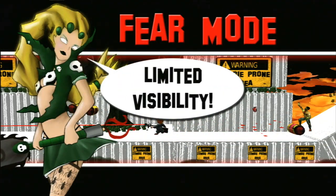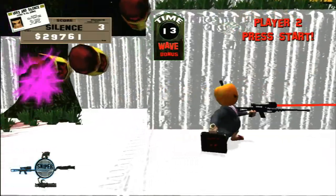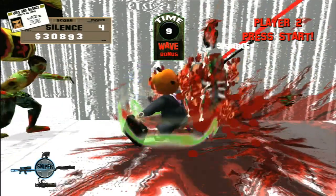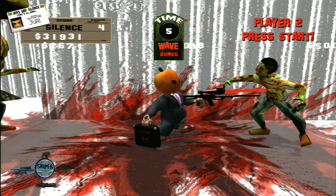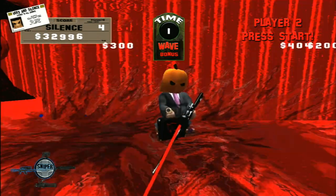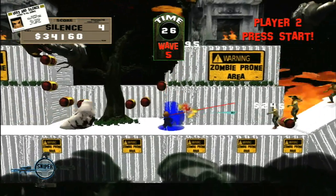The shotgun is the easiest to destroy enemies with so you get the lowest amount of points. The sniper rifle is extremely difficult to use and takes a while to reload, but you get lots of points for using it. The minigun is practically worthless and the pistol is somewhere in between.